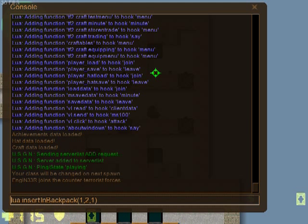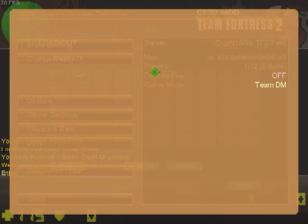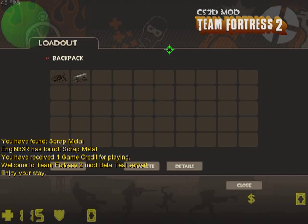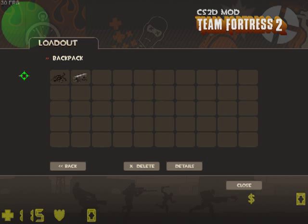So let's see — I will insert a reclaimed metal in my backpack and open the backpack. I found a scrap metal. So as you can see, there is this pretty — quite pretty, in my opinion at least — backpack image.